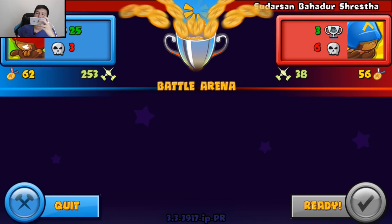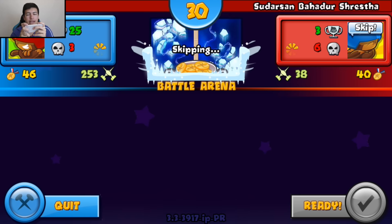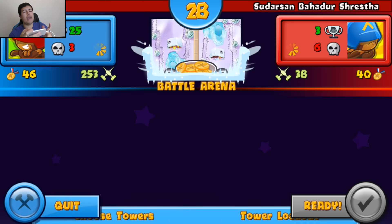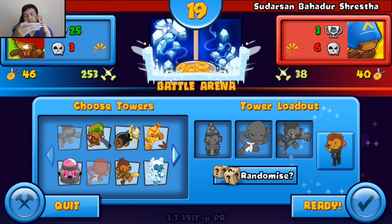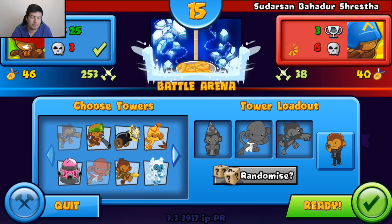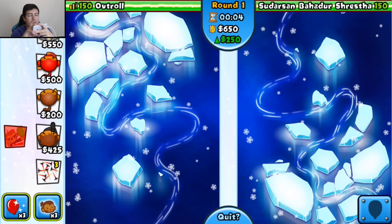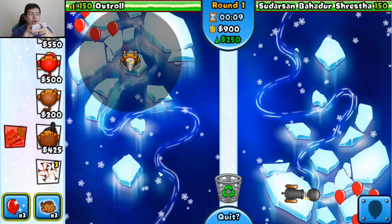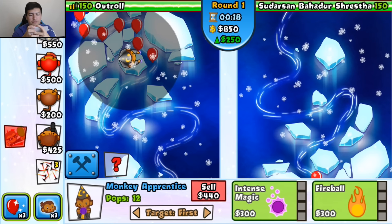Ready to go — who are we against? Oh my god... Suderson Bahuda Shretzha? That's a hell of a name, never heard that before. I kind of want a map where everything comes from the same side so I can use my Mortar, but none of those are going to work. Fingers crossed — a Cobra! We could try and use the Cobra as a tactic. We're up against someone who's won 3 and lost 6, and we're coming in 25 for 3 — I'm amazed we're doing so well! High five the screen, we've done great. I've also been using your strategies, guys — when you comment what I should do I've actually tried them, so if you have a strategy that works well, I'll test it and use it on this account.